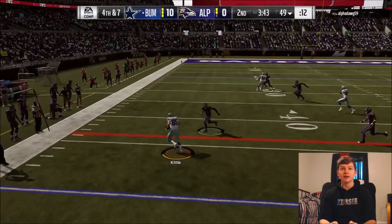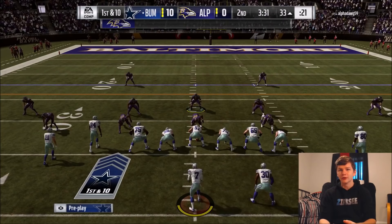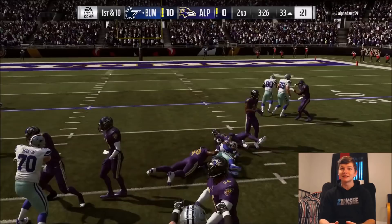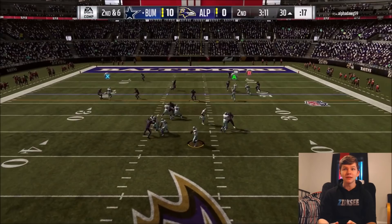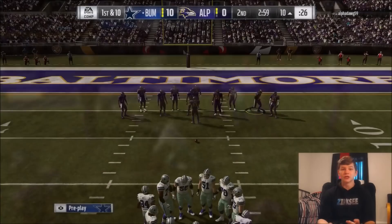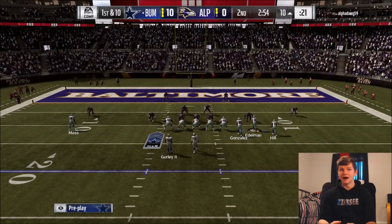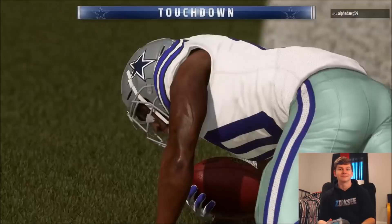I'm going to run a halfback draw — see if we can get the run game going a little bit. Gurley hits it for about three. I'm just trying to take the top off the defense — see if Kittle can streak down the field and possibly get a touchdown. He's running cover two. Vic just broke out of a sack and I'm scrambling with Michael Vick, picking up about 20 yards. I got super lucky right there. I'm going to try it to Tyreek Hill — and Tyreek is going to get the touchdown! It looks like that's actually going to be the end of this game. If he quits the game, we'll get into another one.